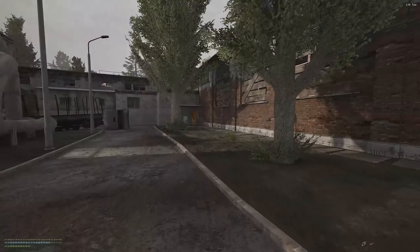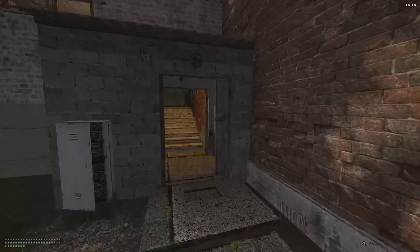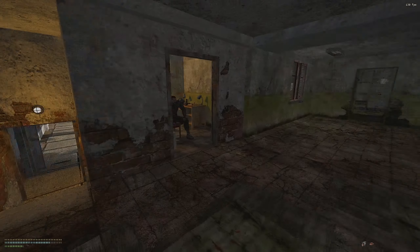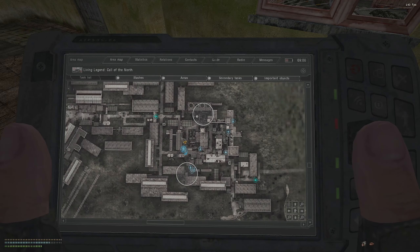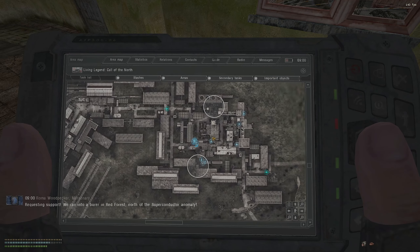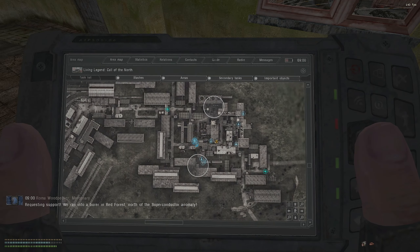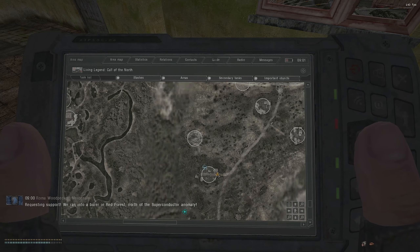I want to get to Yantar at least in this episode, but I need to explain this stuff for new players first. This is where you sleep in Rostok. If you look at the map you'll see different icons - Rostok is the best example because in the rookie village there were only like two people of interest, but here there are a ton.